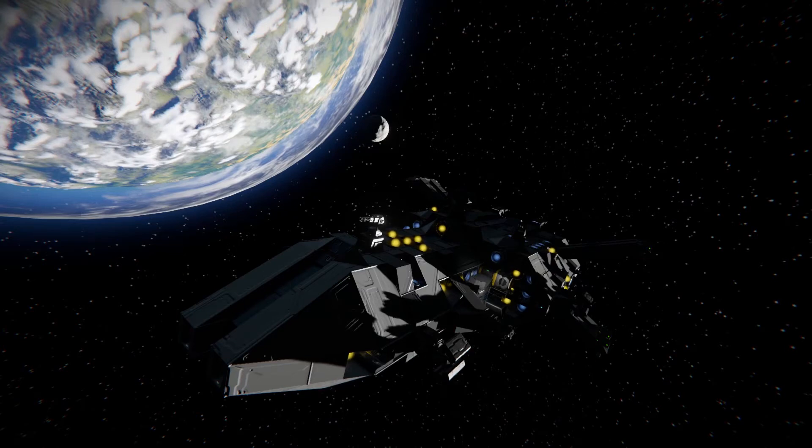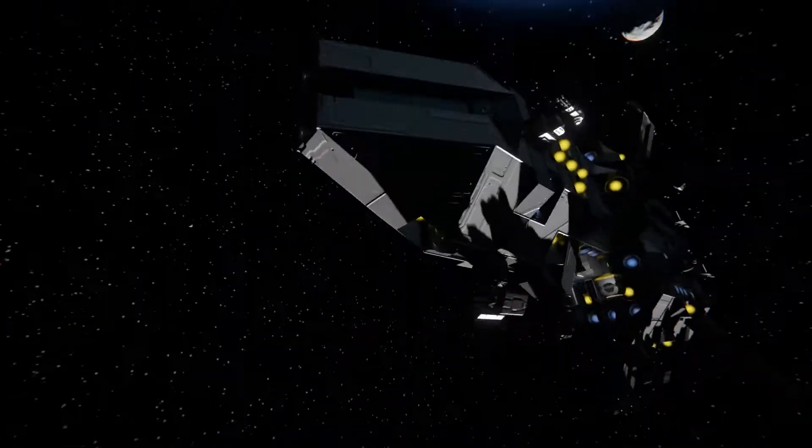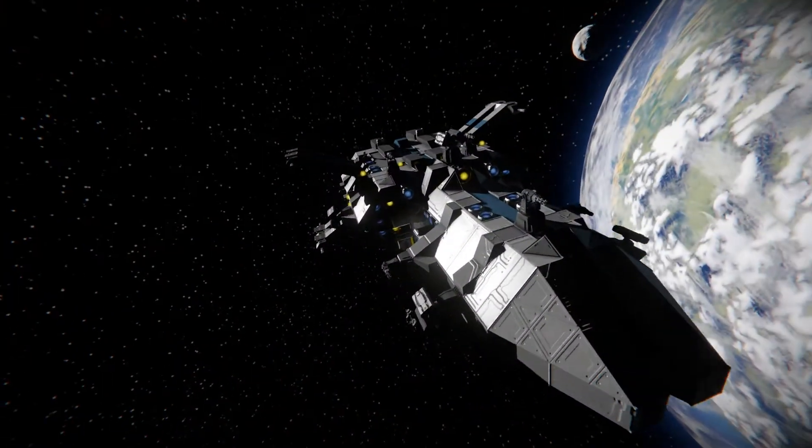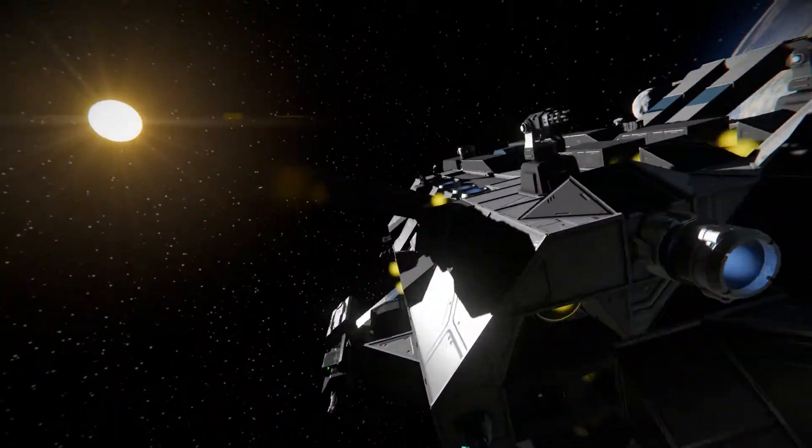Hello everyone, welcome to Easy Studios, and today we're having a look at the Stormbreaker from Ender on the Workshop. This is a brilliant little ship, and we're going to be having a look at its design and giving it a bit of a test fly as well.